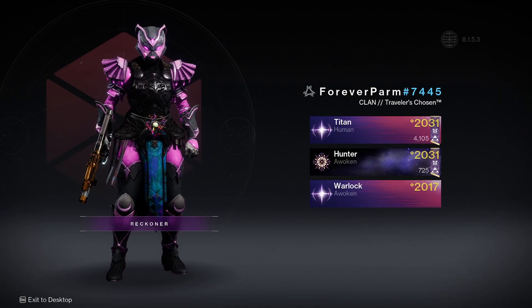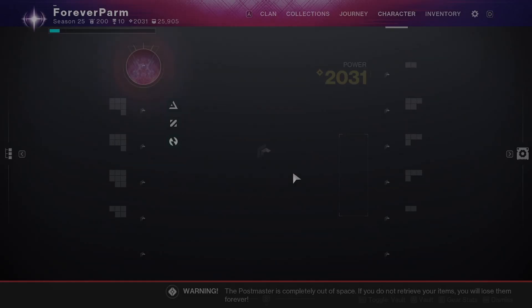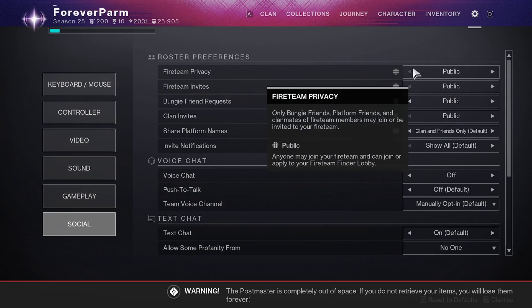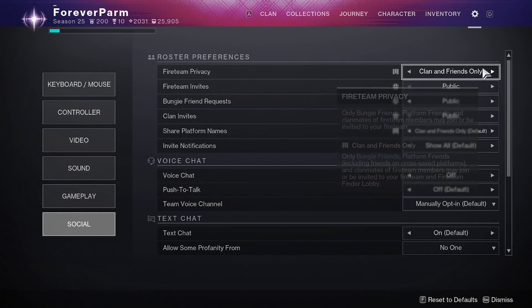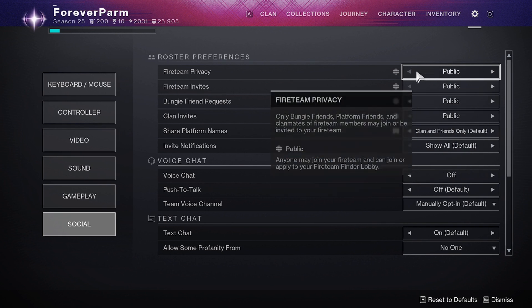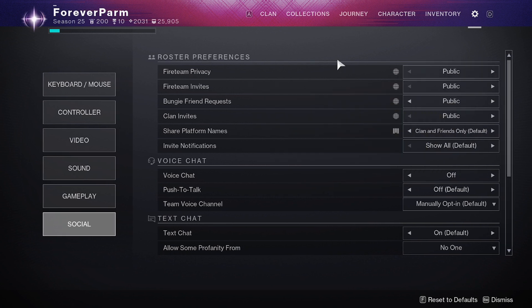If you're sure that you're queuing correctly, there are a few things to check. First, make sure that your fireteam invites are public — not clan and friends only, not friends only, not invite only. You must have a public fireteam.